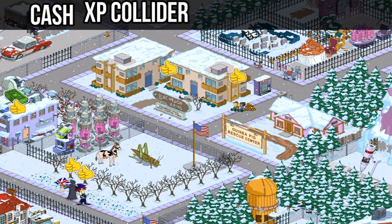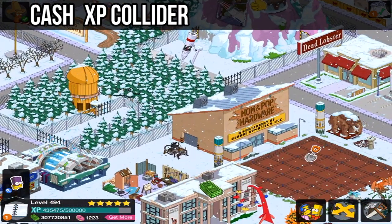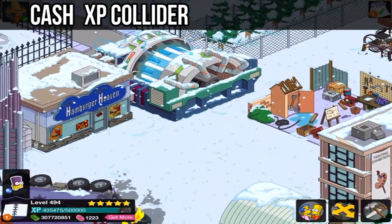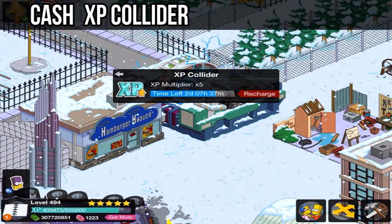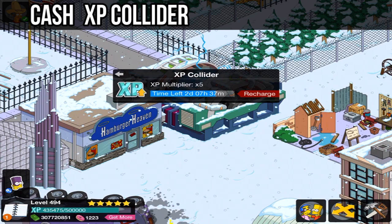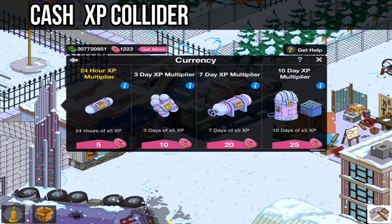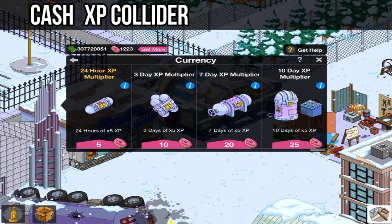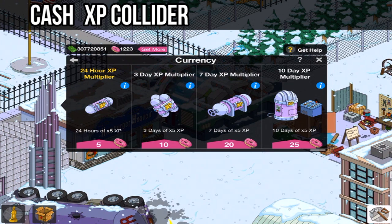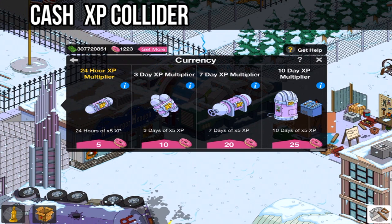Number two: this is going to require donuts — not too many — but you have to turn on the XP Collider. Well, you don't have to, but it definitely makes things a lot faster. It's times five every single time you click something, which is huge. A full day is five donuts, three days is ten donuts, a week is twenty donuts, and ten days is twenty-five donuts. It's always going to be times five no matter which option you choose.